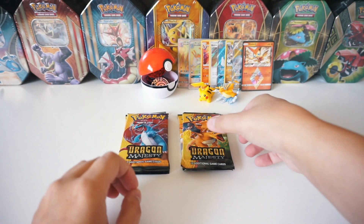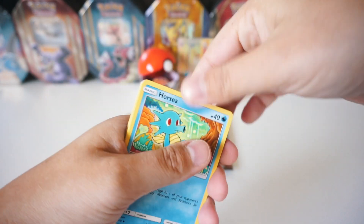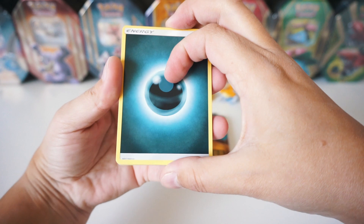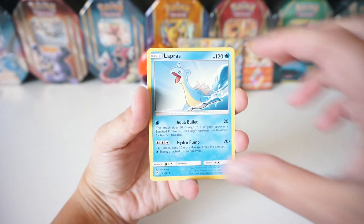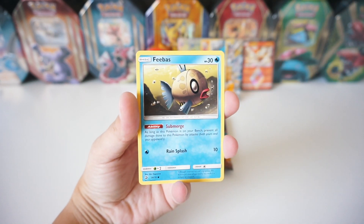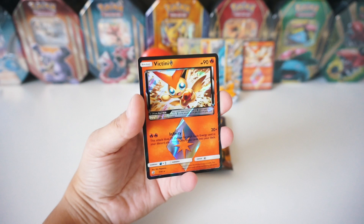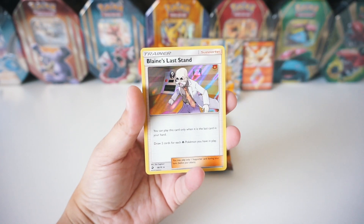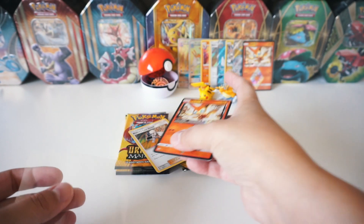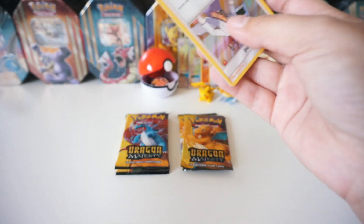We've got a Dark Energy, Zinnia, Lapras, Horsea, Magikarp, Corsola, Swablu, Phoebus, and another Victini Prism Star! Are you kidding me right now? What is going on? And the rare is a Holographic Blaine's Last Stand. What? No way. We're going to go ahead and sleeve these up. That is so epic.